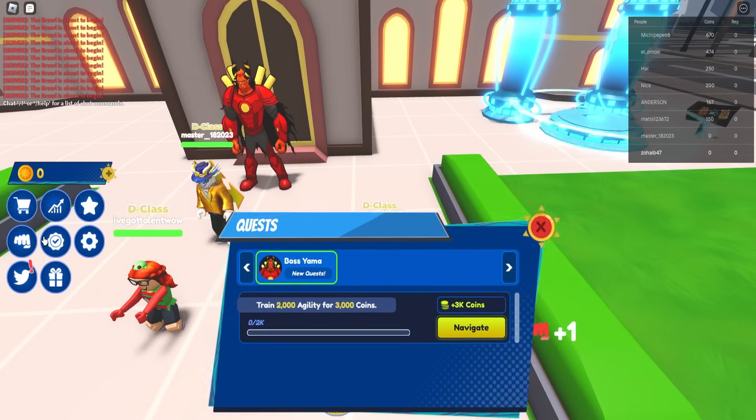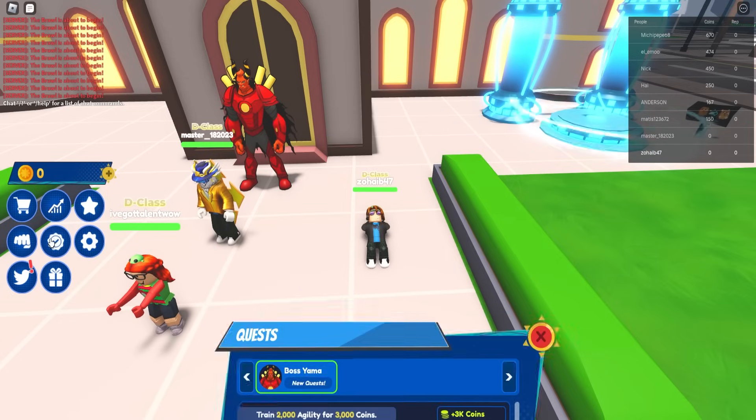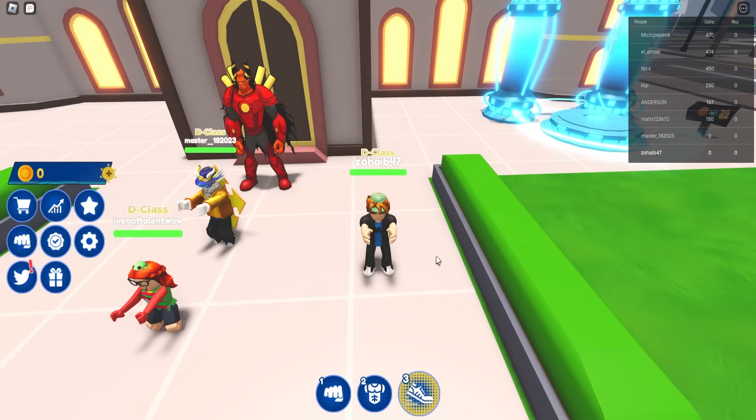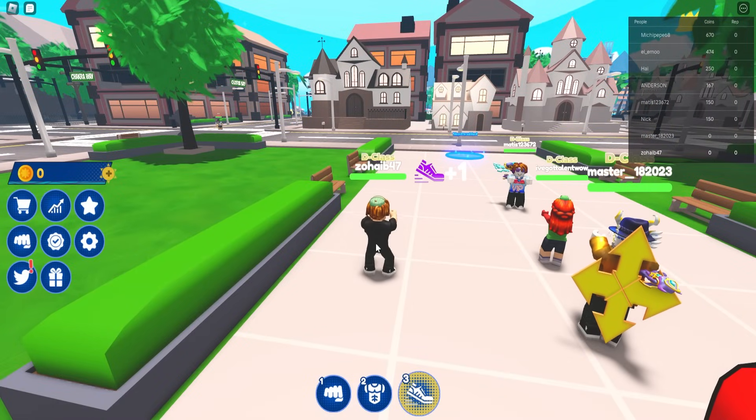If you have not noticed yet, agility is the third power-up on your screen, and it trains at plus one per training right now. So I suggest going back to the portal, talking to the first NPC dude, getting some coins, and increasing your agility so you can train faster to get to 1000 agility.